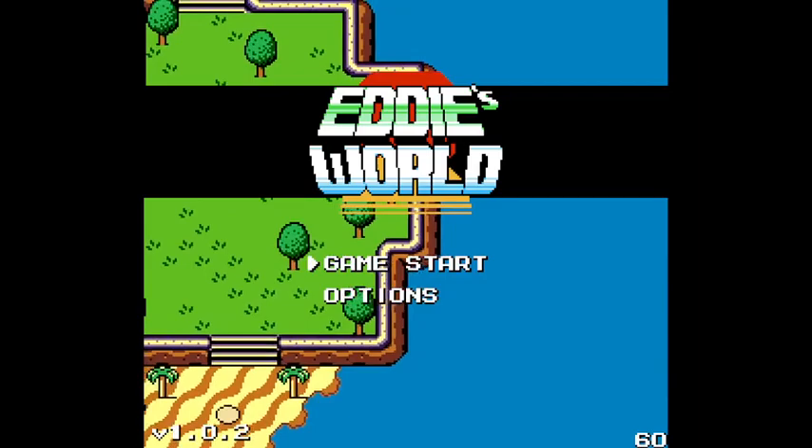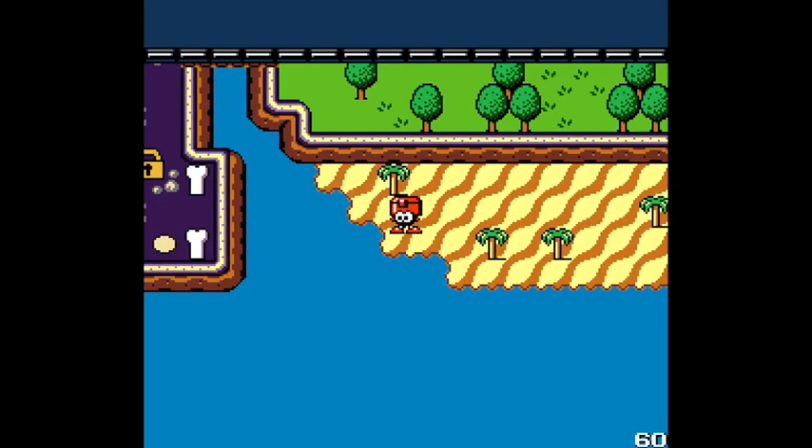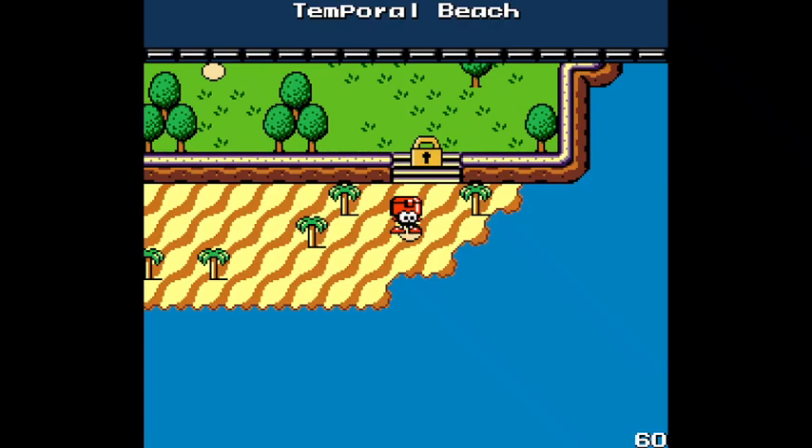Hello, everyone. Dr. Novocaine is in the house. The prescription for today is Eddy's World — a Mega Man fan game. I've already set up my controls and options. We've got save files and tokens of some sort that I don't know what they are. I have not played nor seen anything about this game. This is literally the first time I'm actually interacting with everything other than the options menu.